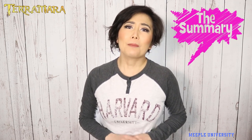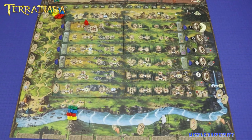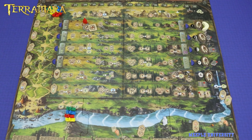In Terramara, players compete to have the most points by many different options. On their turn, players place their workers one worker and one player at a time into an order, getting the action right away.